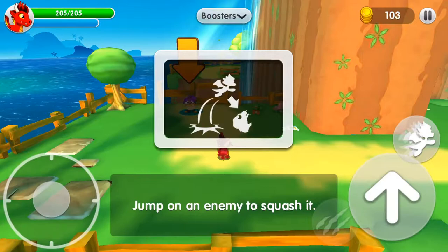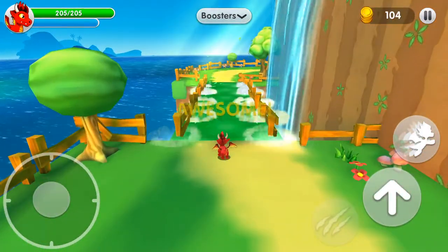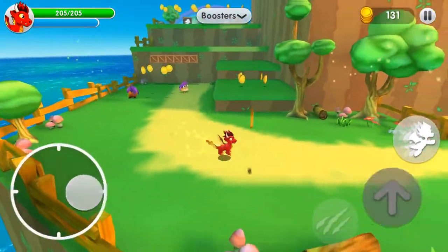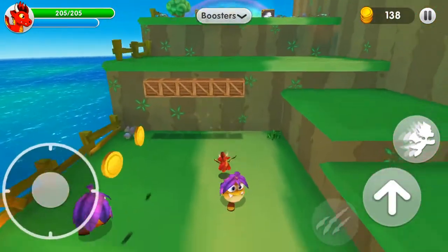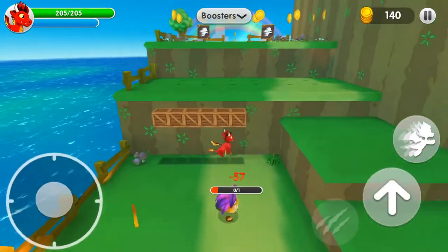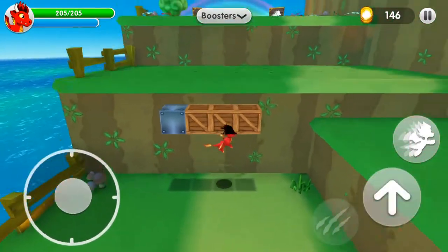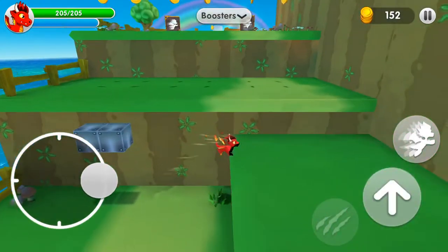Jump on an enemy to squash it. That guy looks pretty weird — he has huge teeth! As the game progresses the enemies get a little bit harder. At first they can't walk, but they eventually can. Killed him! If you're wondering why Blaze has so much health, it's because he's on episode 8. This is kind of like Mario — getting all the boxes.